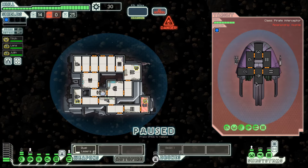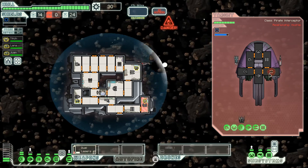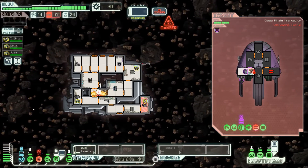The pirate has an ion cannon and a dual laser. We need to be careful with that. Should we hack their weapons or shields? Shields would be better because there are asteroids — one asteroid will take down our shield and then another will come in and damage us. We need to get their lasers down.